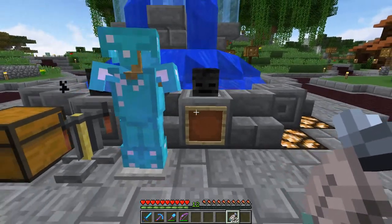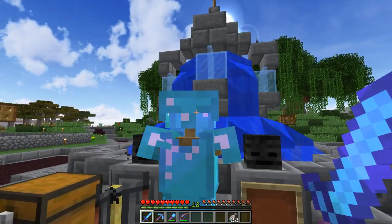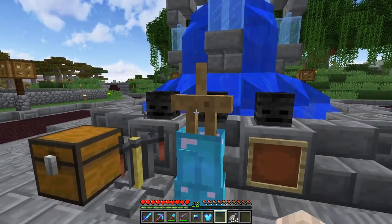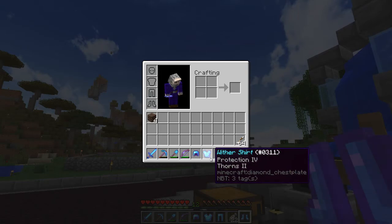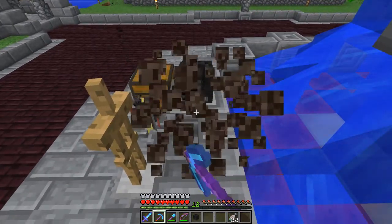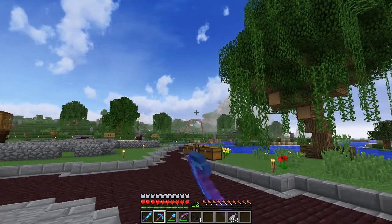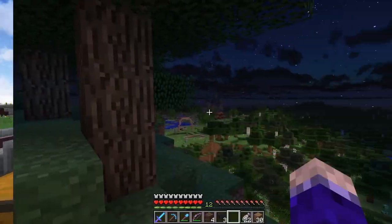I made a wither stick sword with Sharpness 5 on it and Looting 3 — the book I used had Looting 2 on it as well, which was nice. We've got a wither hat, wither shirt, wither pants, and wither boots, all with Protection 4 on them. Let's put these on — now we're ready. Let's get our skulls and head off to the chosen cave, which is on the backside of that big mountain.